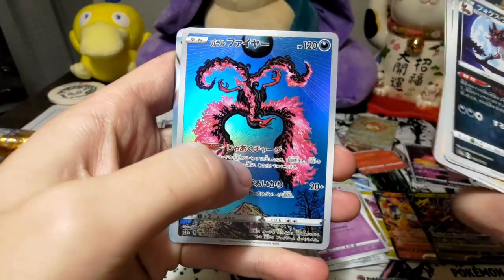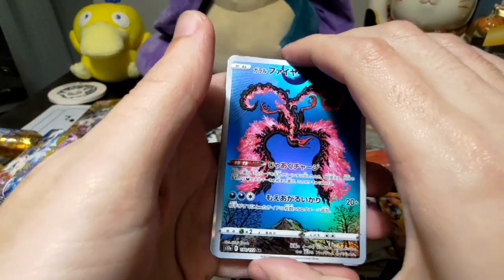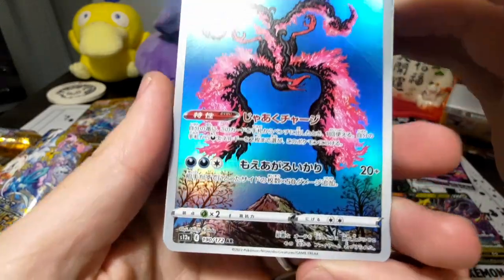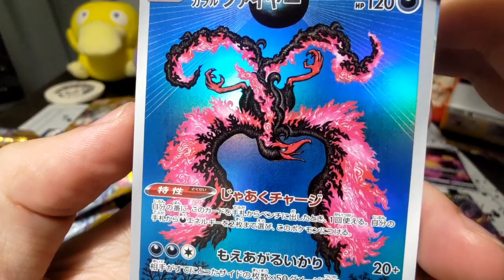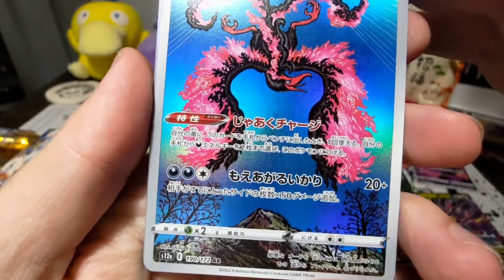I'm not entirely sure what the pricings are. That's a very beautiful Moltres artwork — very superb looking. That's super cool. That's the mountain. That's the door. Amazing. Loved the artwork there. It was beautiful.